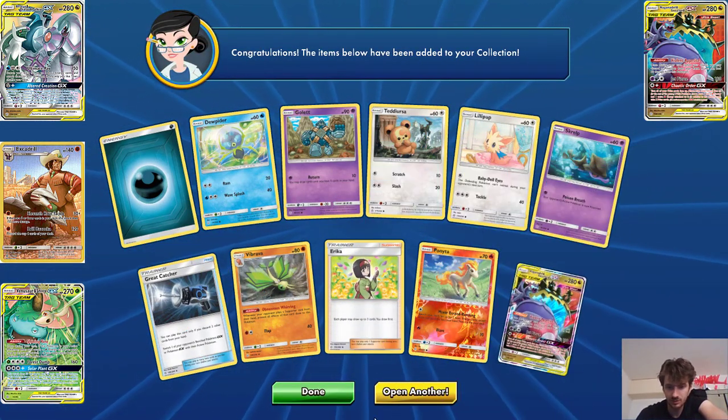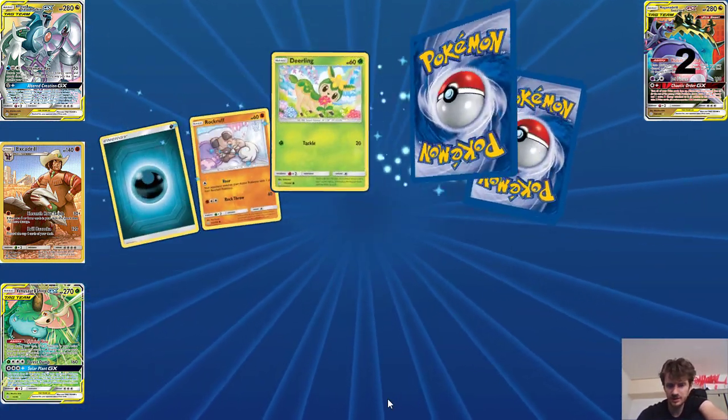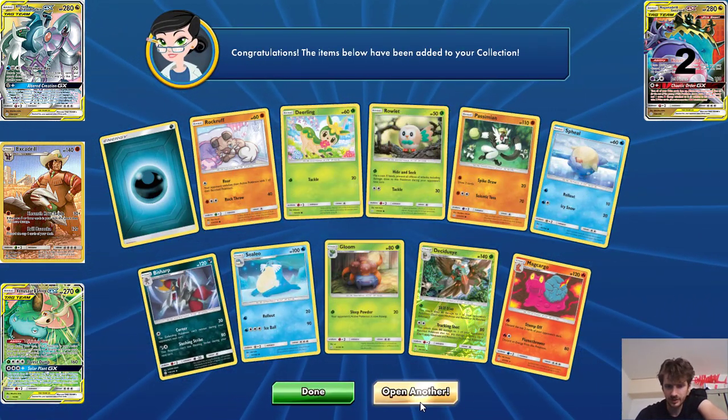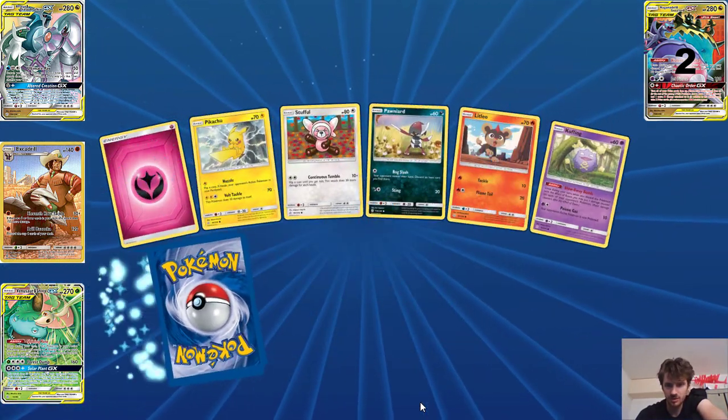I hope to get Naganadel and Guzzlord, but it tends to be really hard to get them. You can get loads of Naganadel and Guzzlord GX cards and lone impressions fairly easily, but the one-two-one versions are really hard to get because there's just not as many of them out there.